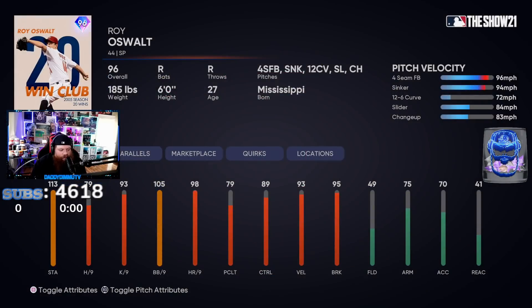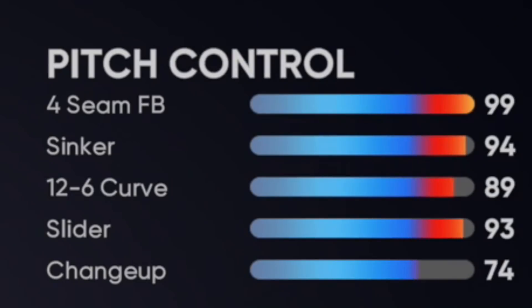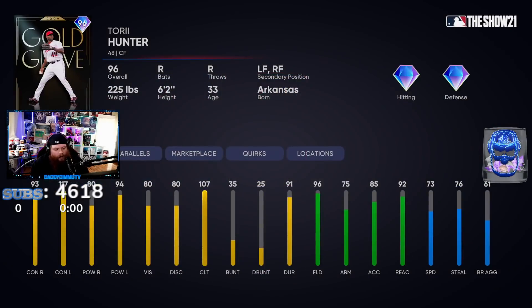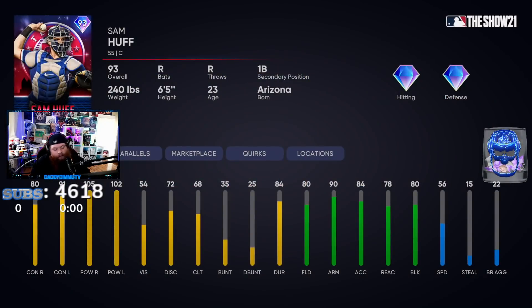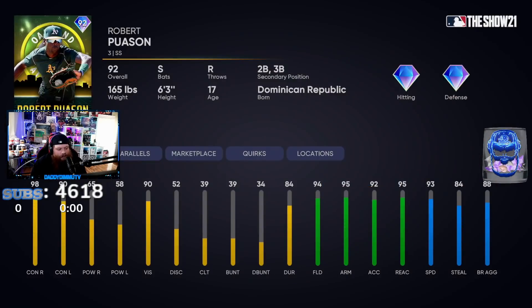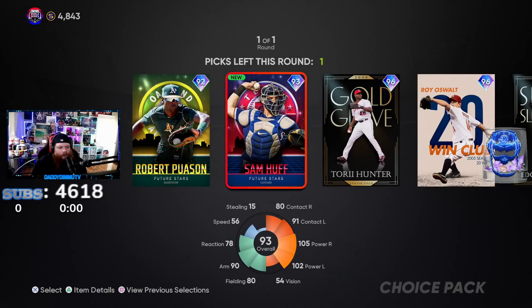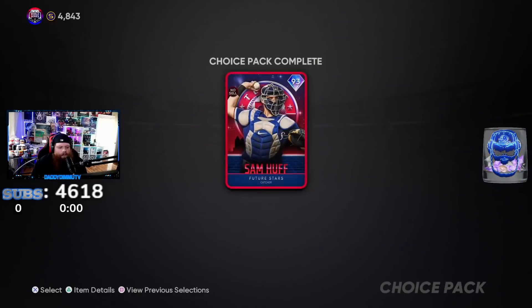AL West - Roy Oswalt looks literally disgusting, this dude looks nasty. Fastball, sinker, 12-6 curveball, slider, changeup - the control and break on these pitches is insane. I've also heard Torii Hunter might be the glitchiest card in existence. This card was given away as a player program last year but they boosted it this year - 75 arm strength is his weakest thing and that's still very doable. Sam Huff looks incredibly promising, I've heard conflicting reports on his swing. Edgar Martinez - historically I don't do well with his cards. I'm taking Sam Huff.